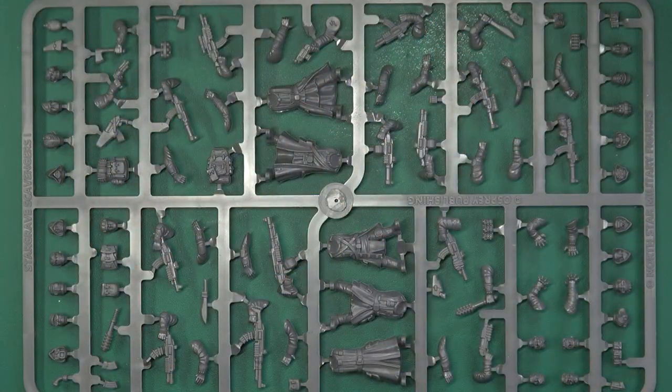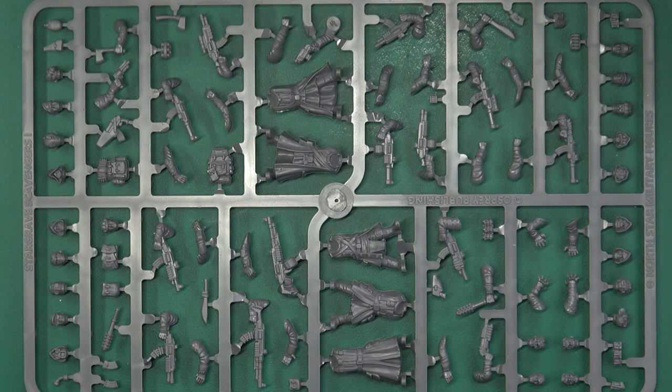Hello folks. Today I'm going to be taking a look at kit bashing for the Doomed — your standard converting and then a bit of green stuff work as well — to make my monstrous alien race of the Reborn. I thought before we get stuck into the kit bashing and converting, we'd have a quick look at the Scrapper's Sprue, because it is brand spanking new from Northstar.